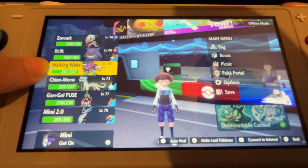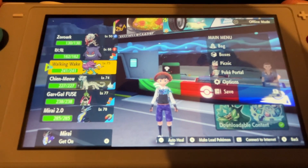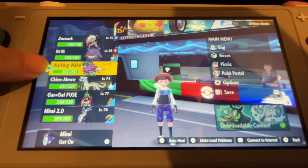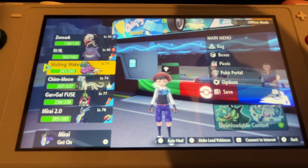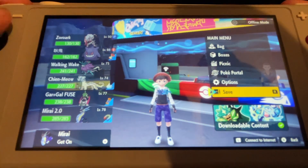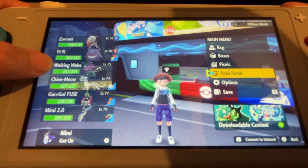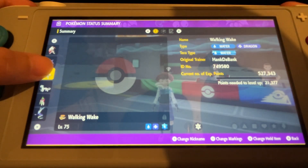This is one of the new Paradox Pokémon. I'm playing Pokémon Violet currently, of course. Walking Wake is a new Paradox Pokémon — there are two. One is Walking Wake, which is a Scarlet exclusive, which I got from Nintendo Online. And the second one is Iron Leaves, which is a Grass Psychic. This one is, I believe, a Water Dragon. Yeah, Water Dragon.